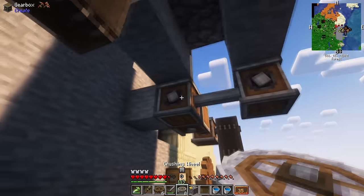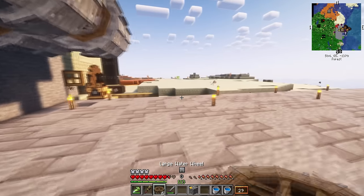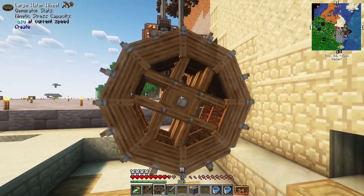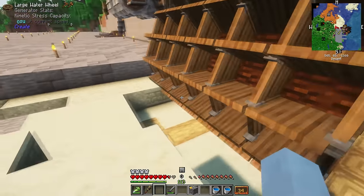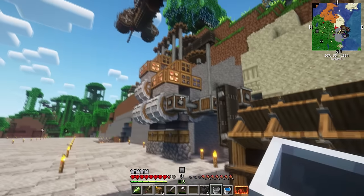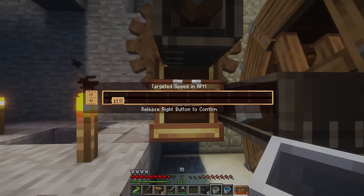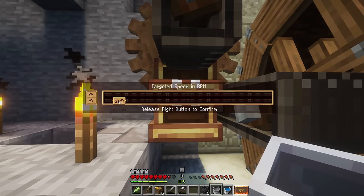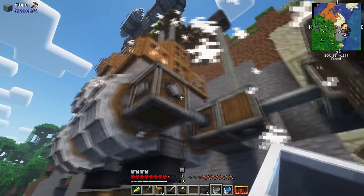So instead of cutting corners, I was going to have to design another machine that relied on even more crushing wheels. This machine was going to be powered by massive water wheels, because they could handle more stress, and the stress capacity is what we needed to expand on for this whole machine to work. Thankfully, these wheels only required one bucket of water. I even had to tinker with a rotational speed controller to pinpoint the exact RPM, toggling it down one level at a time until we found the perfect match.